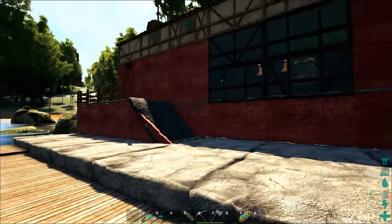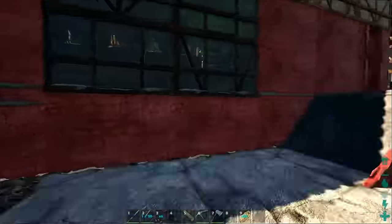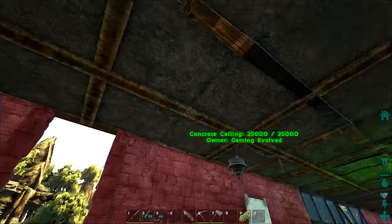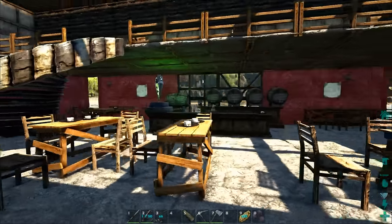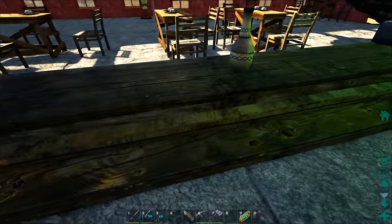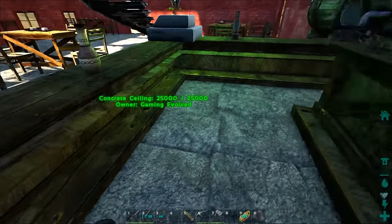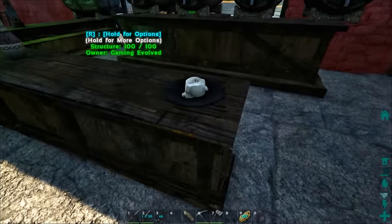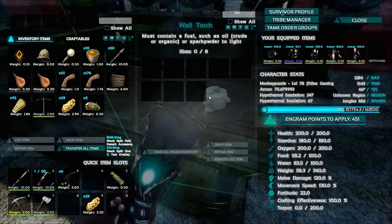We're going to make all the new drinks you can in Primitive Plus. Before we get into that, let's take a tour. Here is Jim Bob's tavern. The new brick parts in Primitive Plus come out kind of gray, which is a little disappointing — the texture is nice but the color isn't. He tried dyeing them red and wasn't particularly happy with it. Inside he's done a great job decorating it as a tavern — check out these bars that come with Primitive Plus.